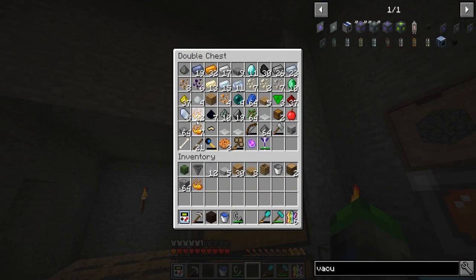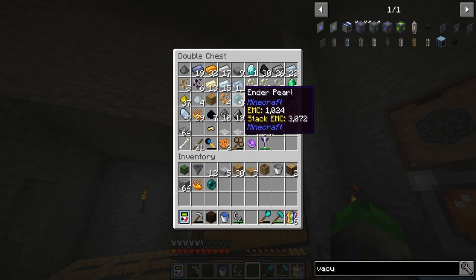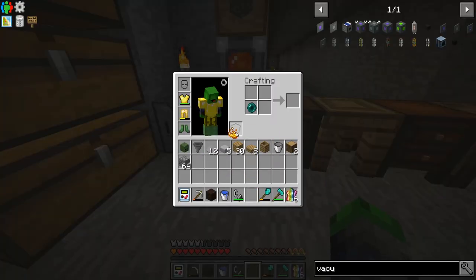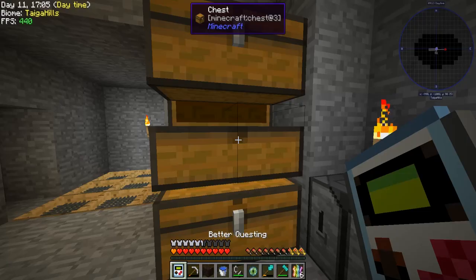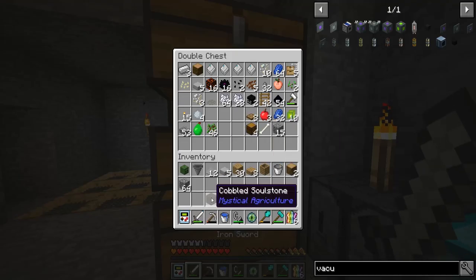I'm gonna bring back some cobblestone and we're gonna explore a little bit, but I'll be right back. Actually before we go back, I'm gonna go ahead and make a vacuum hopper and make the farm good to go so that we can go to the nether with a sword this time and we won't die. And there's our poopy block.